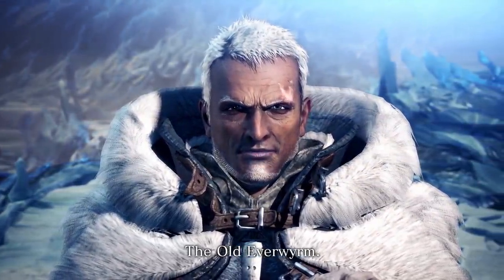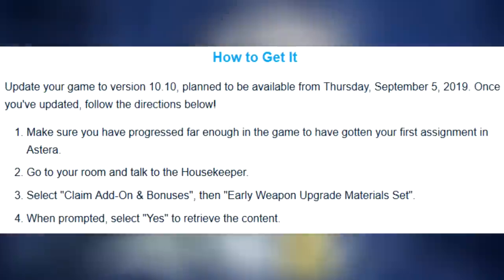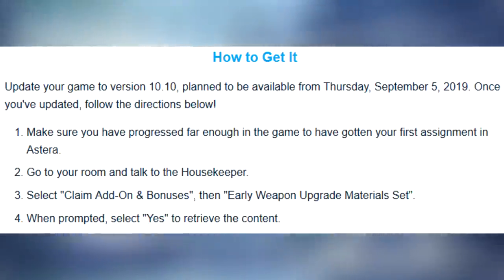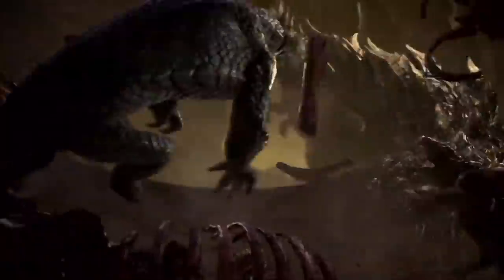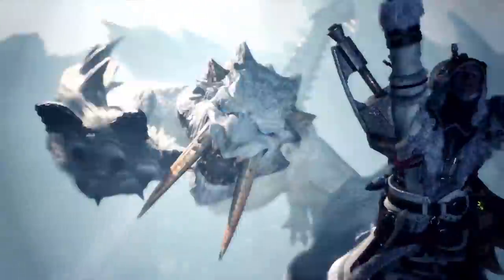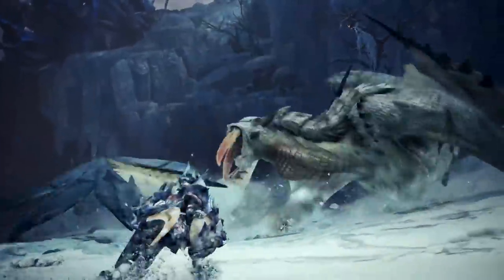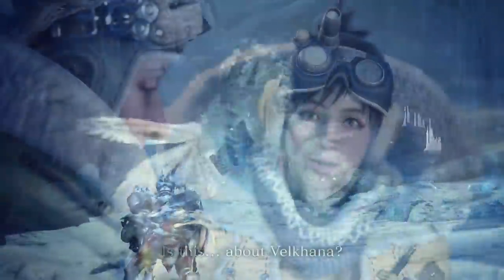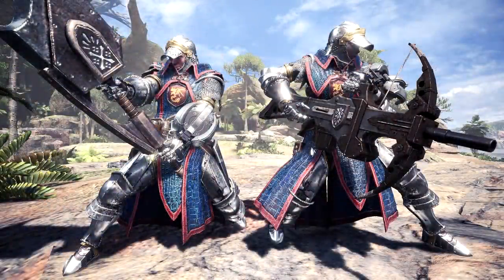In order to get this item pack, it's pretty much the same process as the Guardian Armor Set — go to your room, talk to the housekeeper, select Claim Add-on and Bonuses, and then select Early Weapon Upgrade Materials Set. These items are most likely not going to be useful once the Iceborne expansion releases, but it's one of those things where the developers try to help new players catch up to veteran players, and that's a great thing because new players will want to experience the new content alongside the old players.